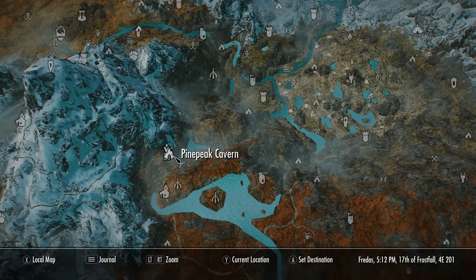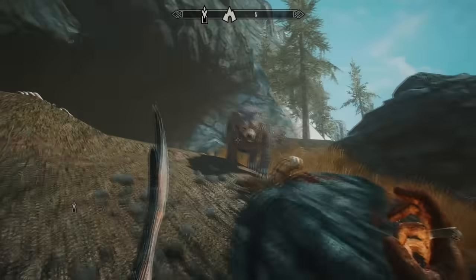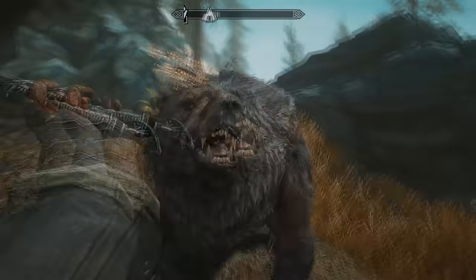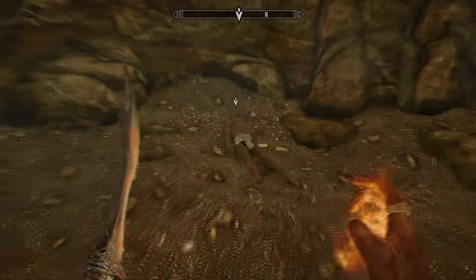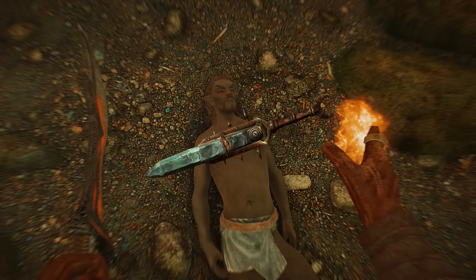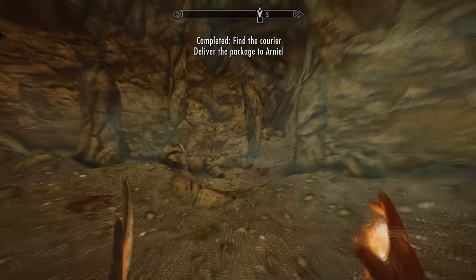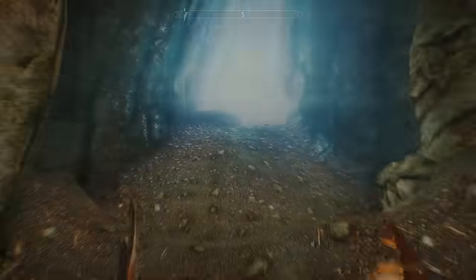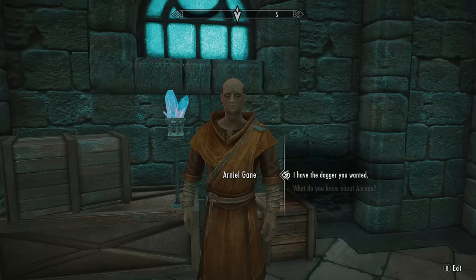The courier probably died on his way from Morrowind. The game randomly selects from about 20 possible locations where he died — for this playthrough it was Pine Peak Cave on the map. Head to whatever location the game sends you, find the dead courier — a Dark Elf native to Morrowind — and loot his corpse. You will find the unique dagger Keening, with an incredibly unique enchantment you cannot actually learn. Take the dagger back to Arniel.